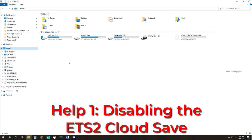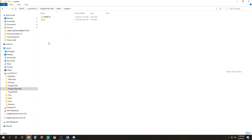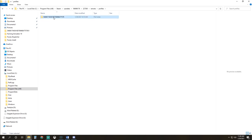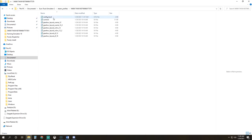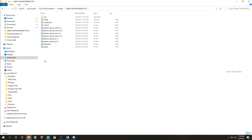Now we will follow the steps to move the ETS2 cloud save file. Start by going to C drive, Program Files (x86), Steam, UserData, your number, then 227300, then Remote, then Profiles — here is the large number we need. Right-click and select Cut. Navigate to your Documents, European Truck Sim 2, Profiles folder and paste the large number there. Now import your game settings: go back one to your ETS2 folder, go to Steam Profiles, open the large number, and copy all files in that folder. Back up two more to your ETS2 folder, go to Profiles, open the big number, and paste all those files there.